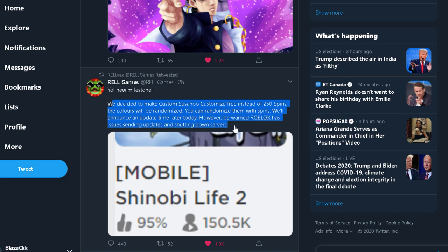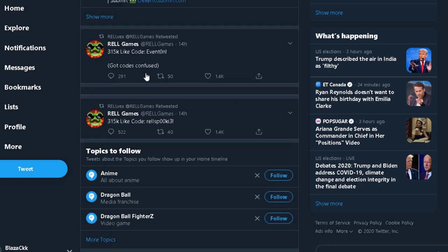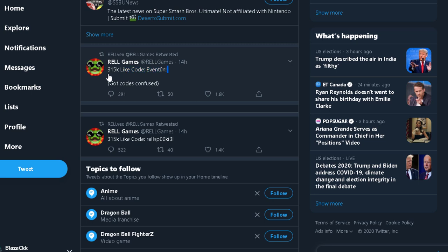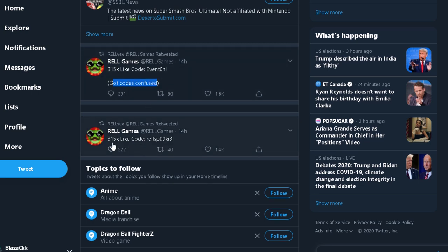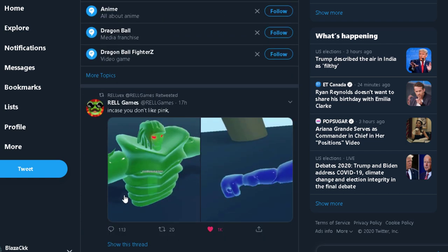They'll announce the update later today and probably post a video on how customization works. We also have a new code: the code is EVENT0 — capitalized E-V-E-N-T-O with a zero — and there's another code too. They both work, so make sure to use both of them.